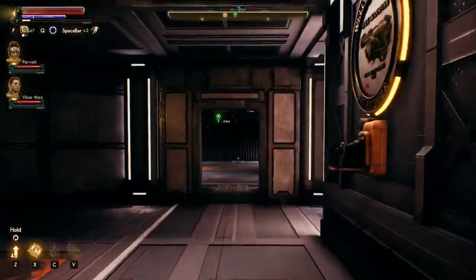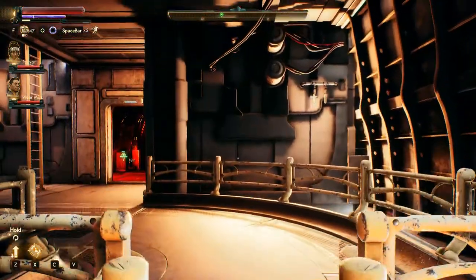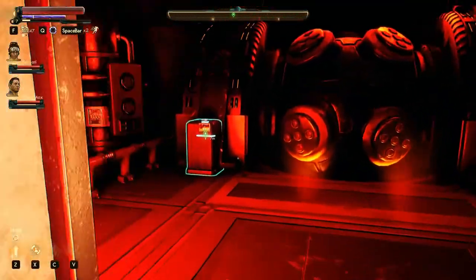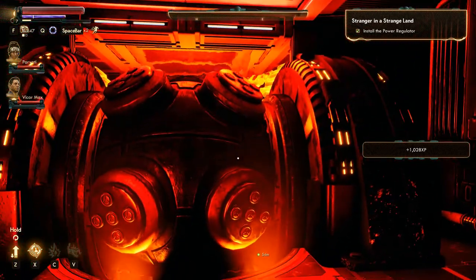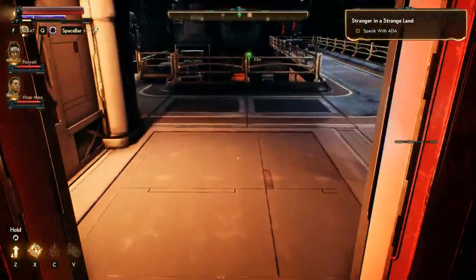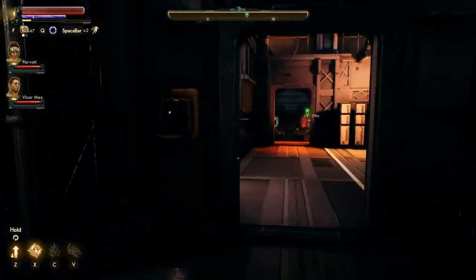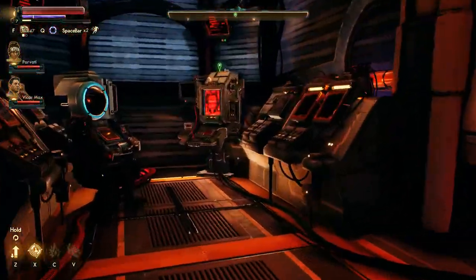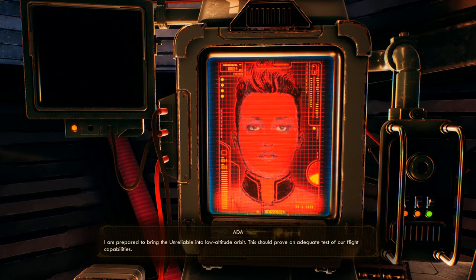Up the ladder we go. We were here before, like in episode 2, I think. Now things are kicking. Looks kind of like a bomb — hope you don't blow. Didn't take any fall damage there. What can I do for you, Captain? All systems are operating within acceptable parameters. I am prepared to bring the Unreliable into low-altitude orbit. This should prove an adequate test of our flight capabilities.